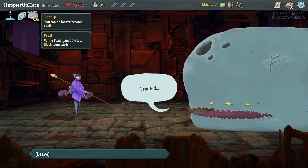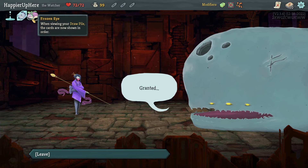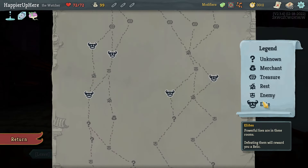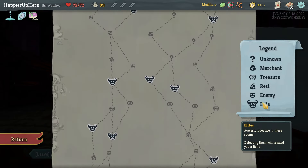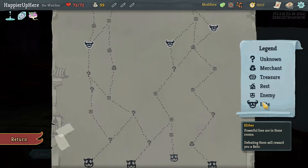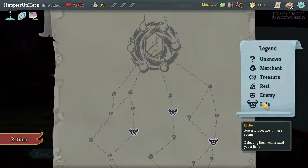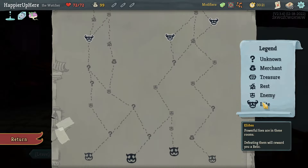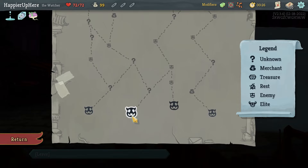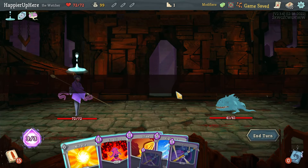The heirloom relic is Turnip - you can no longer become Frail, which is fine. We also got Frozen Eye, so all the cards are now shown in order, which should be helpful. Maximizing elites: four on the left path, only three on the right, so I have to go on the left. That'll give me three question mark rooms early on. Hopefully we'll have enough damage to perfect all those elites in Act 1.